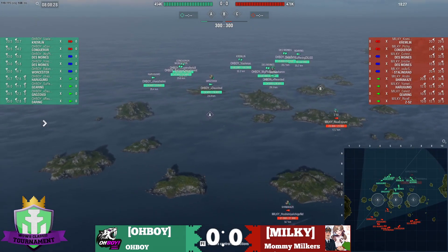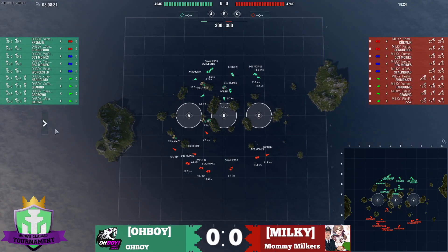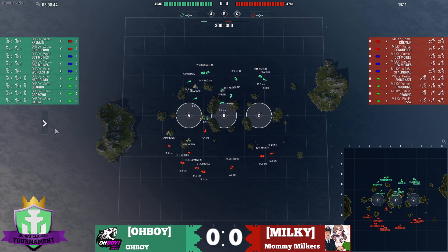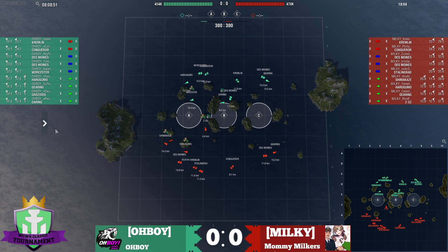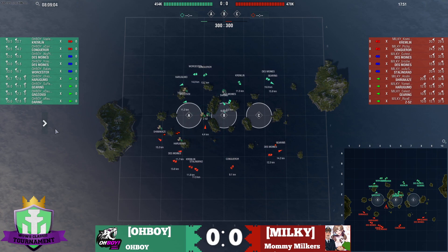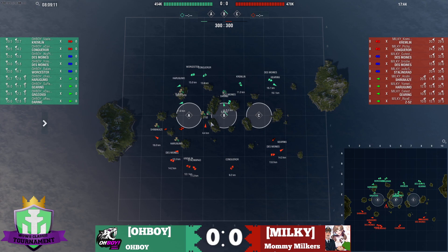Let's drop that and take a look at what's happening in our battle. Z-52 opting not to go into B, but instead go towards A. This is an interesting play because normally a Z-52 would go towards B cap. But with all the Des Moines and Worcesters — there are three radar cruisers on the opposing team — the Z-52 is probably told don't even mess with the B cap. Milky's play is for the A cap.